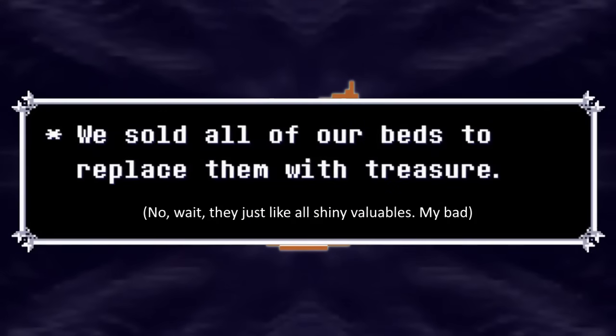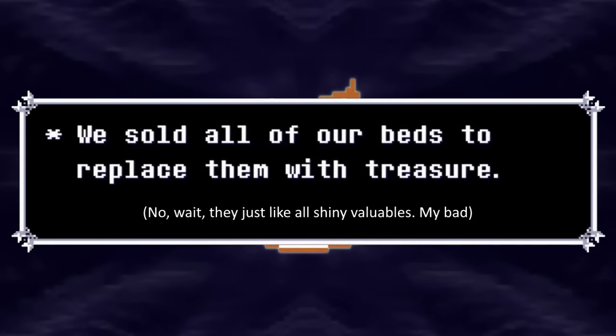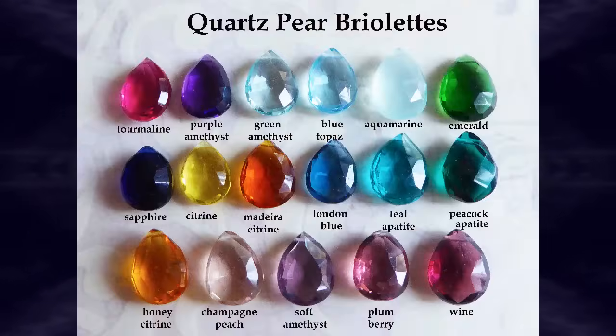What would better suit the wealth-obsessed Rudinn than a golden shiny? Now technically, Rudinns specifically love jewels, but some jewels are yellow and orange, so it still works. There's also a third reason for why I chose this specific color palette, but in order to understand that, we need to talk about Rudinn Ranger.